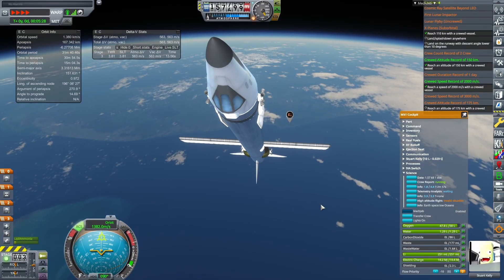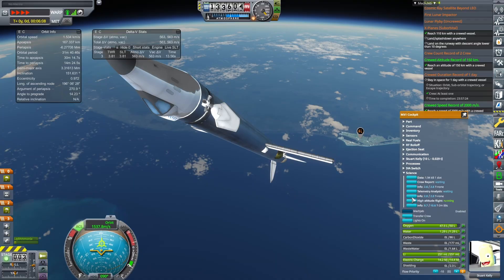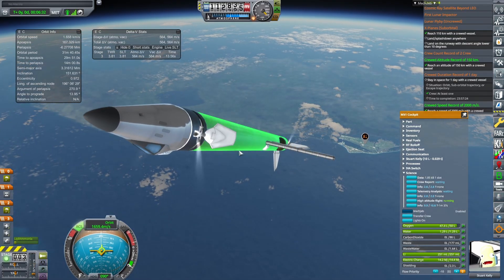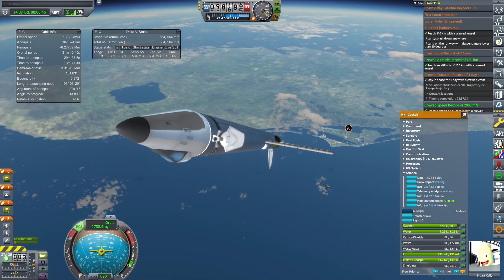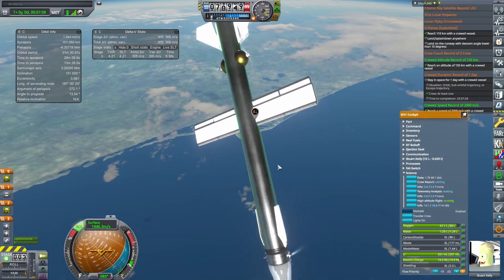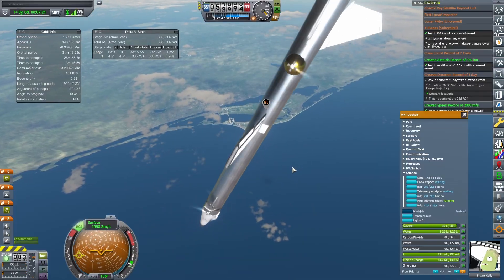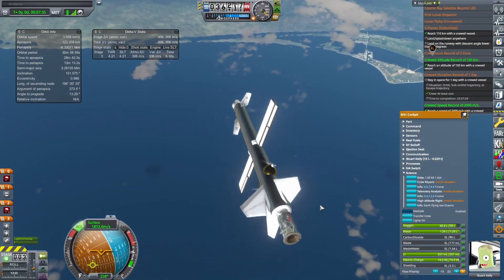Our method to bleed off speed during reentry is to point ourselves retrograde as best we can and fire off the last of our fuel in hopes of slowing down. But it is fairly uncontrollable that way. After all, this is not a rocket—it was a plane and it's not meant to do that maneuver. So we're going to fall and spin. We did lose a little bit of speed, but that's all we got.